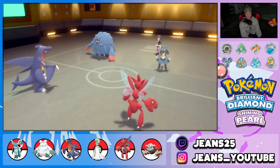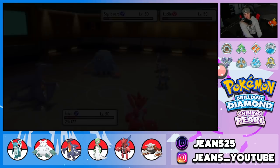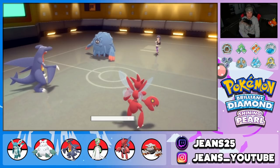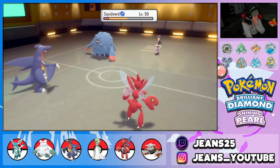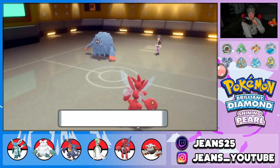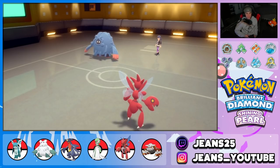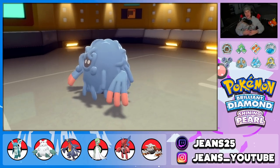Lucario, get out of my face — perfect record for your boy! BDSP has just been so much fun, the format is great. It's easy to use off-meta Pokemon like Glaceon and Abomasnow mixed in with a few meta Pokemon and the teams are still fire. Gholdengo comes in — wait, he actually might survive a Bullet Punch. X-Scissor comes out — get out of my face Squidward! Perfect record, 3-0 for today's video!